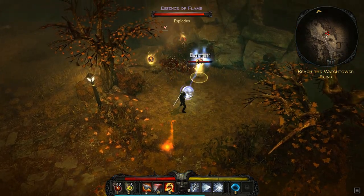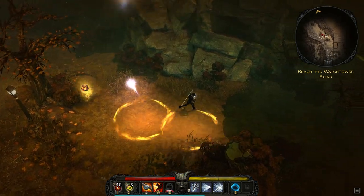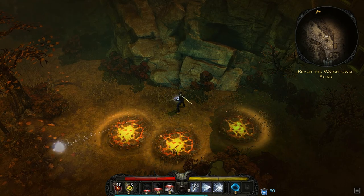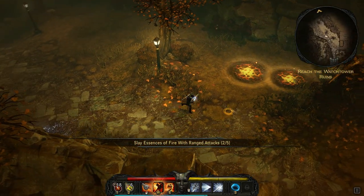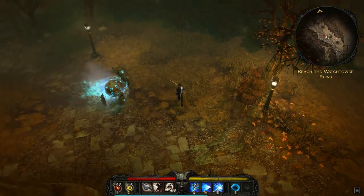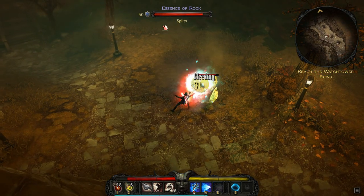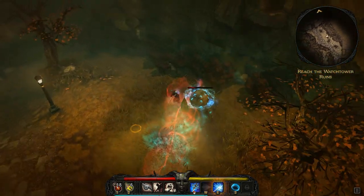We want to kill these fire things — the essence of flames — with ranged attacks, as I mentioned. Don't stand in the red; red is dead. You can see it's updating our quest because we killed those essences of fire with ranged attacks. This is an essence of rock, so I'm going to switch to a melee weapon — in this case, a rapier. This game does not have classes at all, which is one big difference over other games like it.